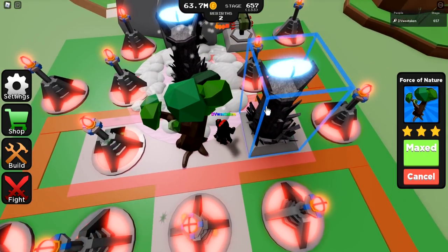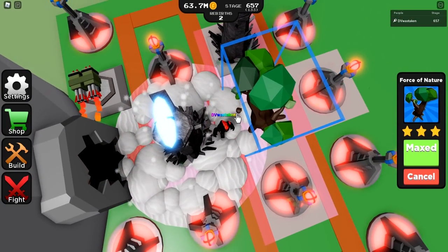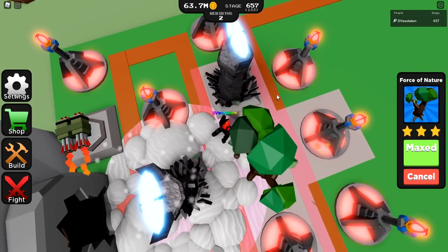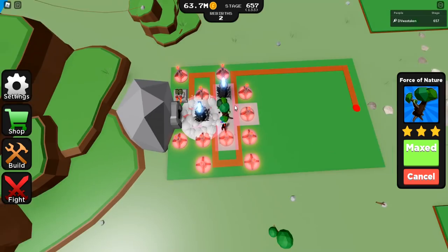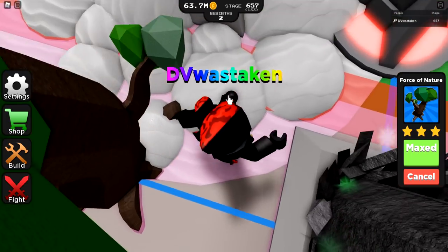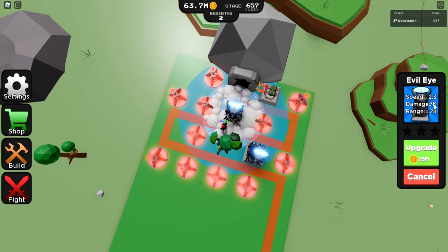What this does is it actually does double damage for anything in these squares. You can see the coverage here — adjacent squares, so pretty much it's a big plus sign. Now obviously it doesn't double damage itself because there's no damage here. So you want to basically put your best towers inside these little squares here. And you can see this one is actually doing double damage. It doesn't show the damage multiplier here, but that means this is doing 14,000 right now.